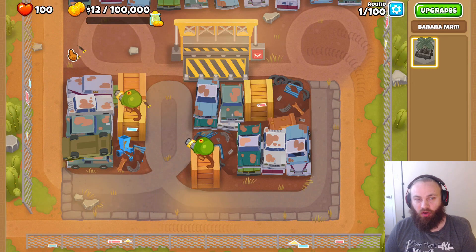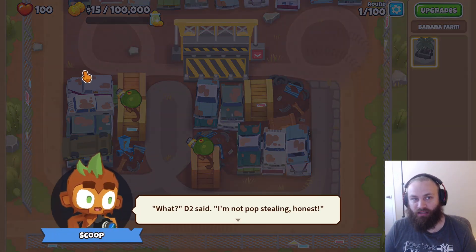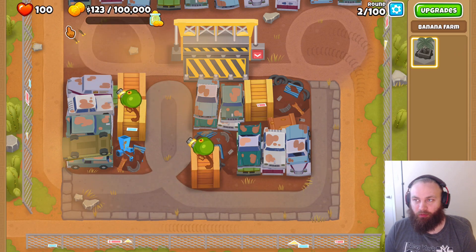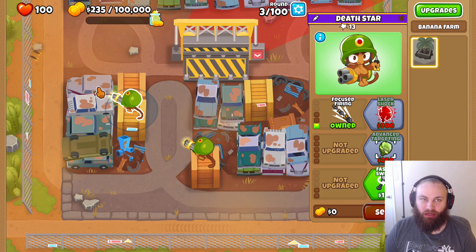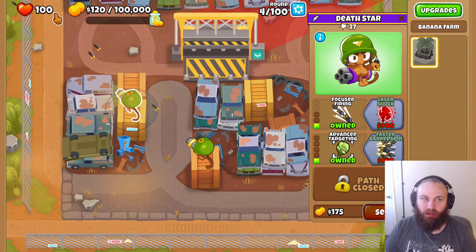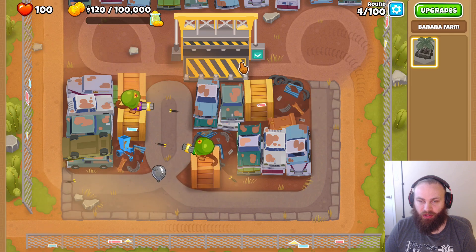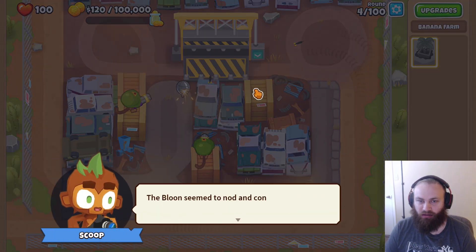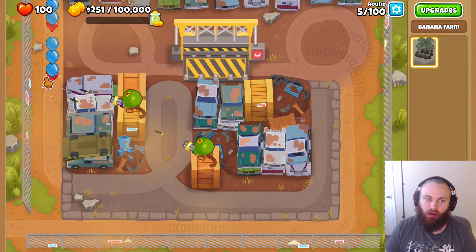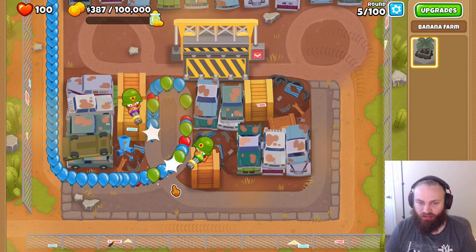Alright, so to start off, we have no monkey knowledge for this guide, so don't worry about that. The main objective of this quest is to hit 100,000 money — it's not to get to round 100, so don't worry about that. The first thing we're going to get is advanced targeting. Wait for the metal balloon to get over here, and then we're going to use the ability to clamp it down. When the glue gunner comes out, that's when we can start focusing more on money, but as of right now we're just trying to survive.